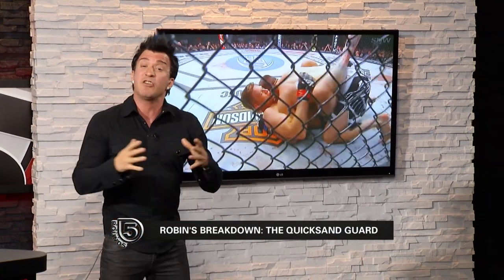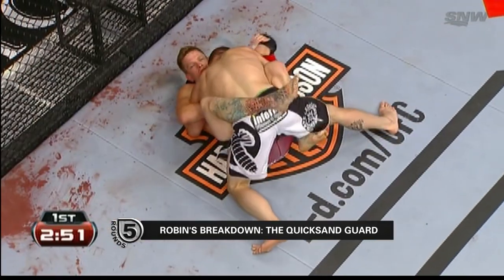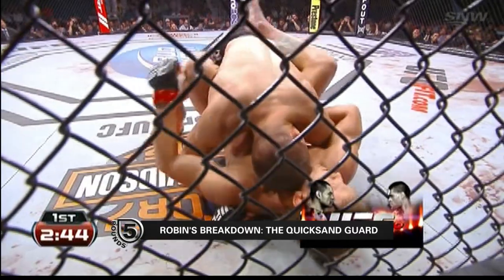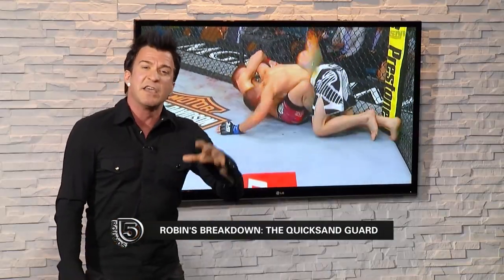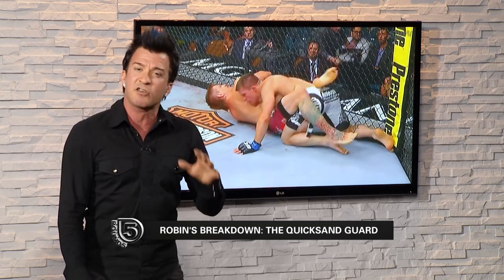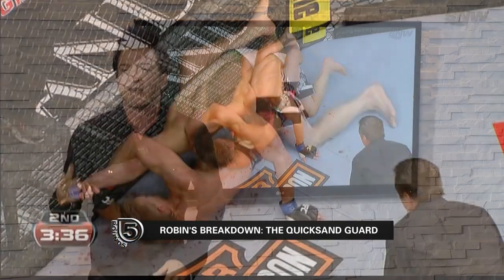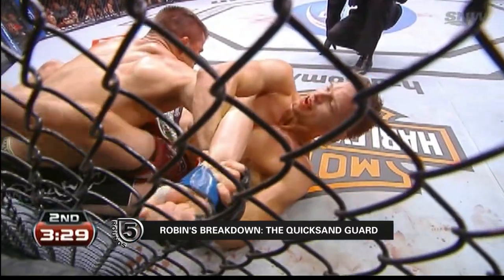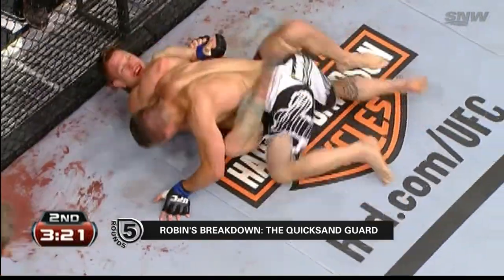I'm a big fan of this kid. Mike Pyle comes in here with a nice jiu-jitsu game, and it starts right here — keeping Story's posture low with an overhook on the right arm. The normal thinking is that Story needs to posture up and do damage, but Pyle makes it so dangerous by threatening with sweeps and submissions, keeping him low where he can't do damage. Then he starts to go to work — immediately attacking that arm, attacking a straight armbar, committed to it because he's in no danger. The guard is serving its purpose of keeping him safe while he attacks.